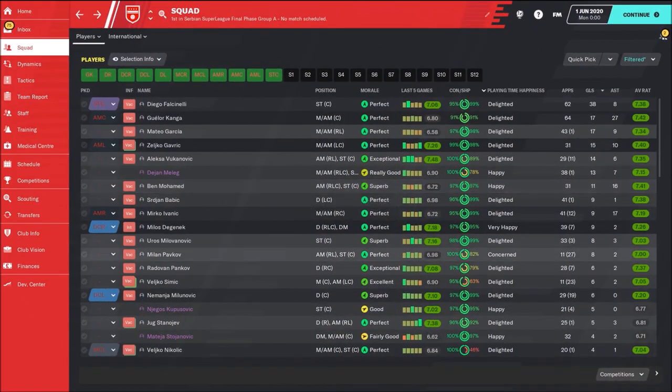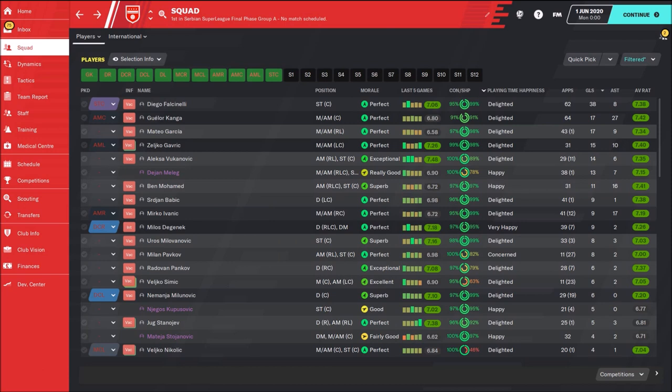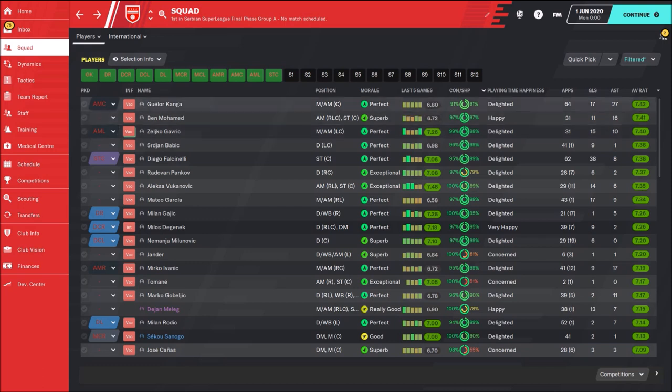Looking at all the players and their stats: Diego Falcinelli scored 38 goals in 62 appearances — really fantastic — plus eight assists. Gelor Kanga had an incredible season: 27 assists and 17 goals as an advanced playmaker, and the best average rating. Ben Mohamed also had a great season with 11 goals and 16 assists. Željko Gauric contributed 15 goals and 10 assists.